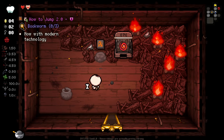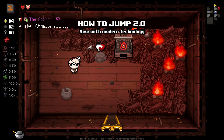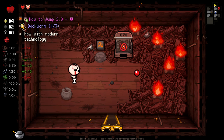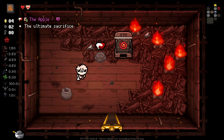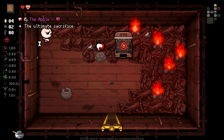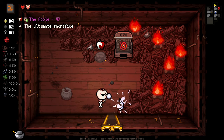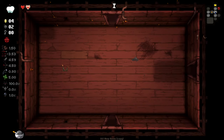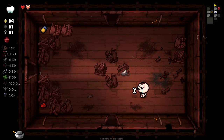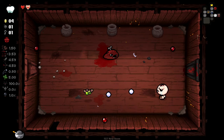How to Jump 2.0 — now with modern technology. I would have to put my apple down for that, which is kind of sucky. It doesn't change my stats at all. It seems like you can still shoot while using it and it's a little more maneuverable in combat. I'm actually surprised the apple isn't a pocket active. I suppose it's an interesting design choice — if you want to take another active, you get locked into one version or the other: either the damage version or the speed version.